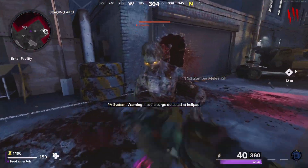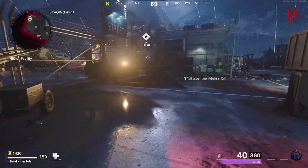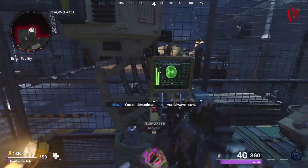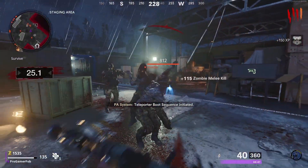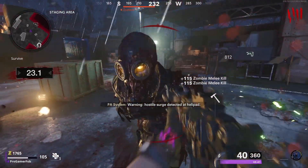Let's get right to the video. Whenever you spawn at Forsaken, you just want to go around until you get a good amount of points. You should have enough by around round 8, in my opinion. Whenever you have enough points, you just want to turn on the portal, go through the portal, and go turn on power.